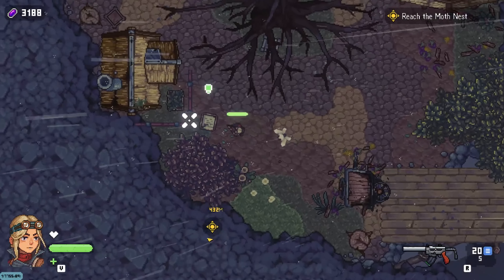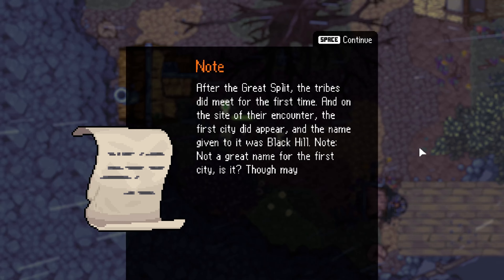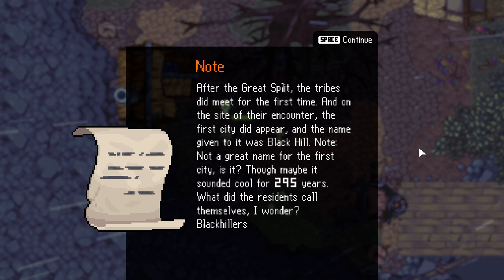It's like an open world RPG basically. Is it on Steam? It is. They just gave me this - let me read it: 'After the great split, the tribes did meet for the first time, and on the site of their encounter the first city did appear, and the name given to it was Black Hill.' Not a great name for the first city.